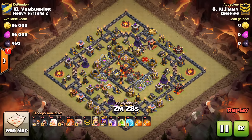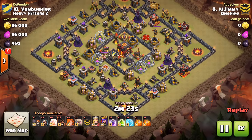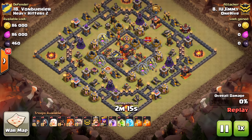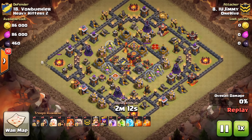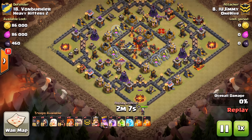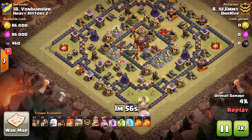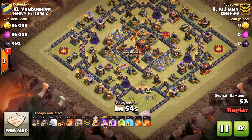Moving on — one more TH10. Jimmy takes it out. This is the box-within-a-box base you see all the time. I really think people have got to stop using it. It's getting to where people across the game can three-star it — it's like 'The General' back in the day. At first people struggled with it, but once you figured it out it was muscle memory. If you're running a base like this, it is time to change it — figure out something else, because this one's not working.